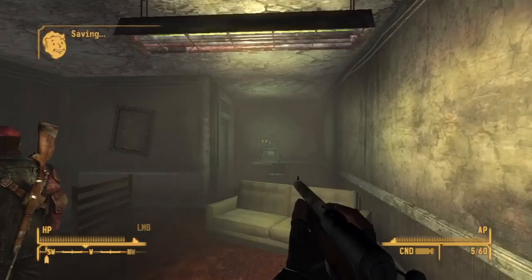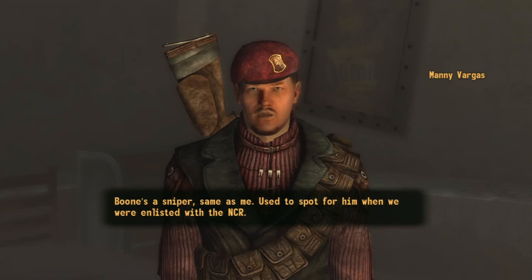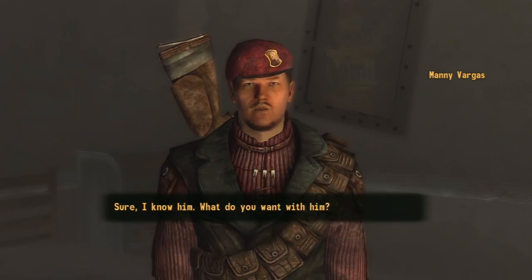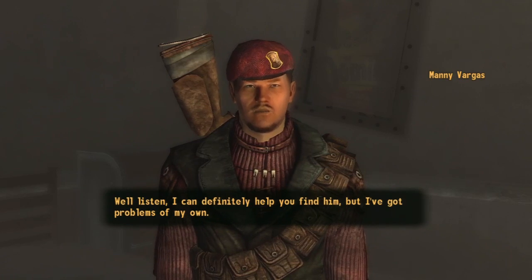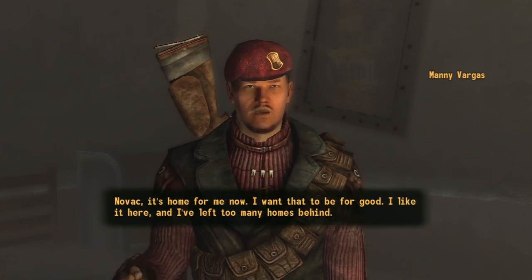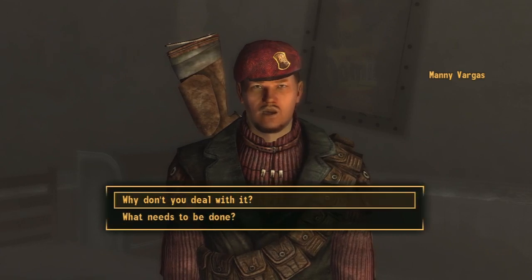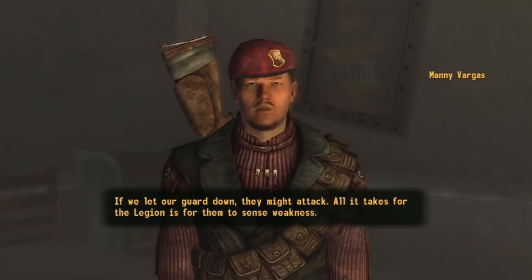Go talk to Manny, go through all the dialogue. I decide to lie and tell him I'm a good friend of the guy we're looking for. But this part really pisses me off — in order to get the information and continue the quest, you have to help Manny out first, which is basically a whole other quest. You have to go inside a place called the REPCON facility, find out the ghoul situation, since they want to ransack the area and take it for themselves.